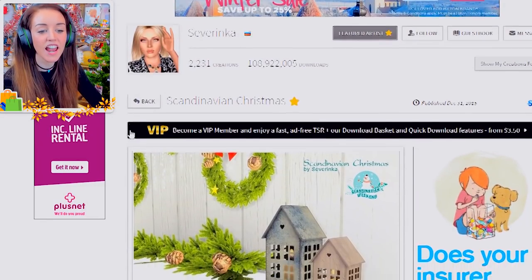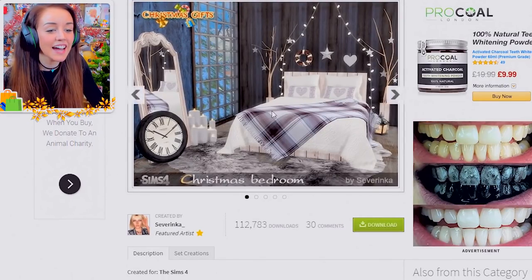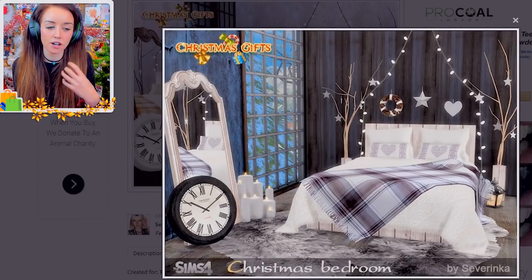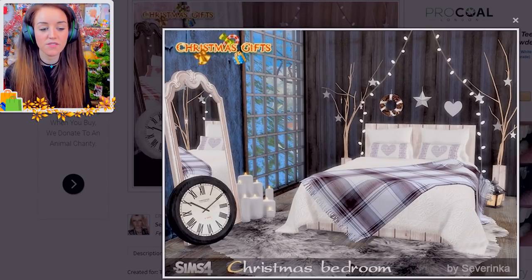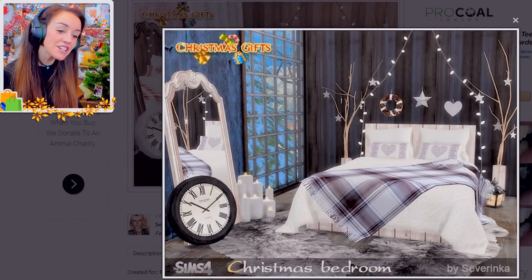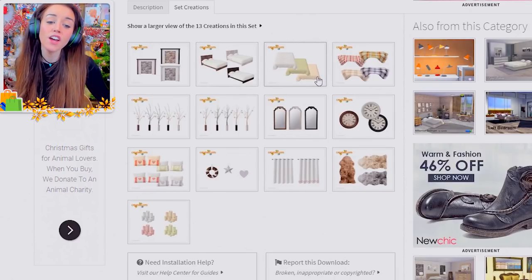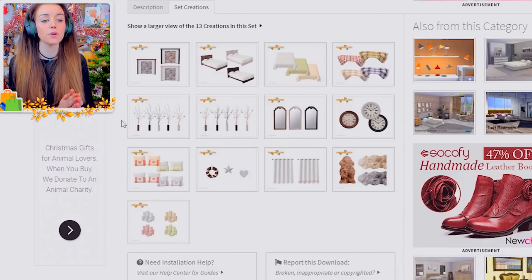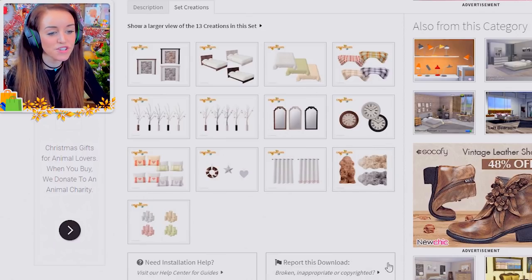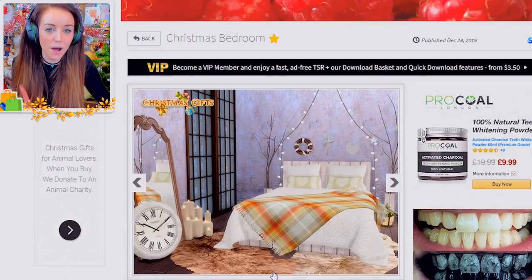Also more from Severinca — if you're eagle-eyed you'll have spotted this stuff already in my series. These lights actually sit alongside Joxie's bed and so does the mirror. Most of this stuff was in Joxie's room because, even though it's Christmassy, it's so nice it doesn't just have to be Christmas. It has 13 creations: a fireplace, a bed, a cover and throw for the bed, lights that face both directions, lights inside a pot, mirrors, clocks, cushions, curtains, and a faux fur rug. All the rugs are faux fur always — the fur belongs on the animals.